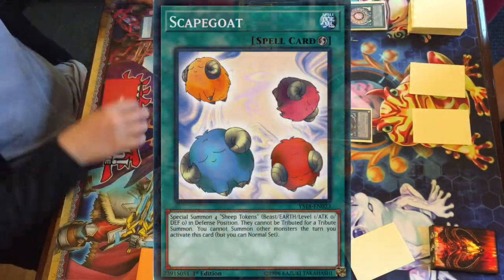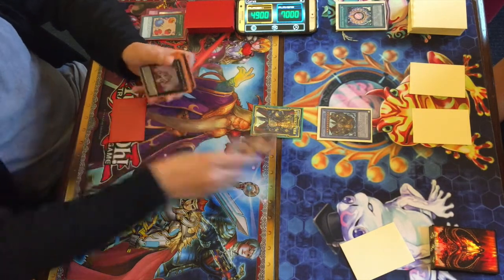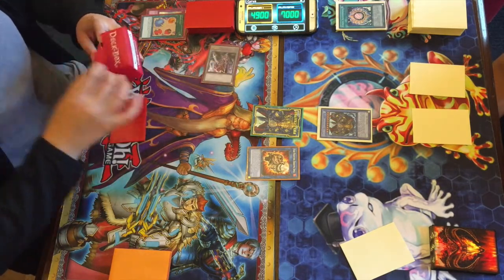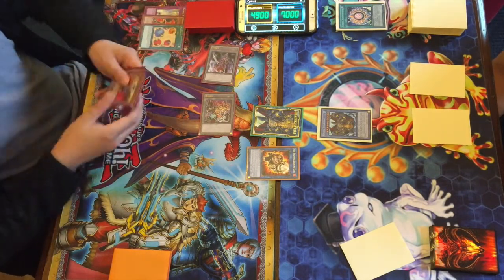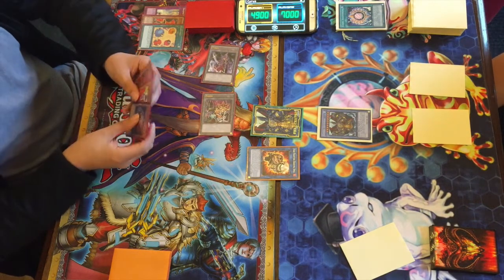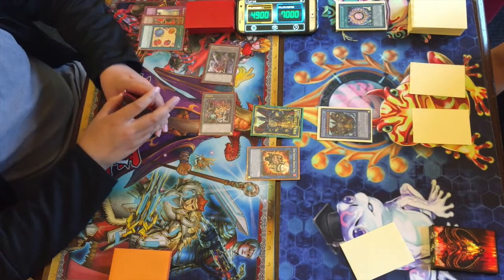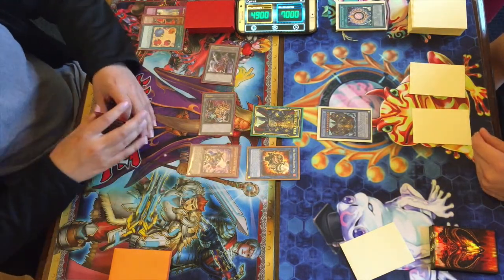Scapegoat comes down so Brandon now has four tokens to work with. He uses them going into Fire Fighting Darumadol — an interesting play, I've never really seen someone use Scapegoats for that. He could go into a synchro play with the remaining tokens if he has a tuner in hand. He normal summons another Rooster — not a tuner — so this is going to be interesting.